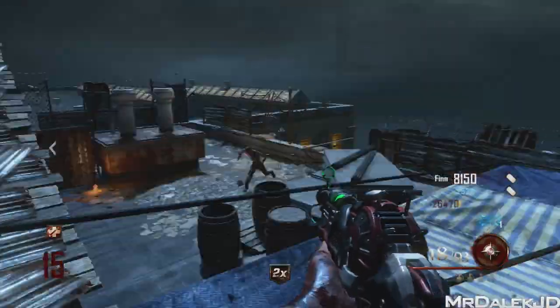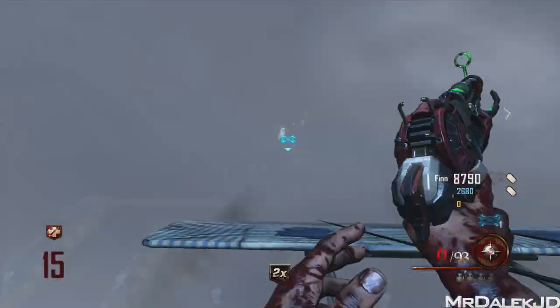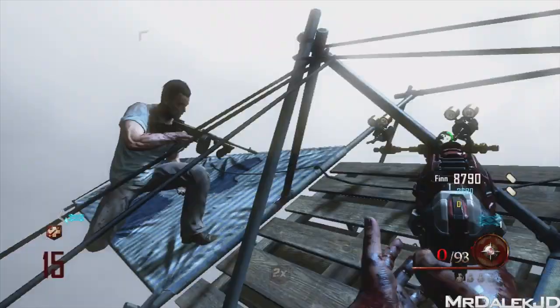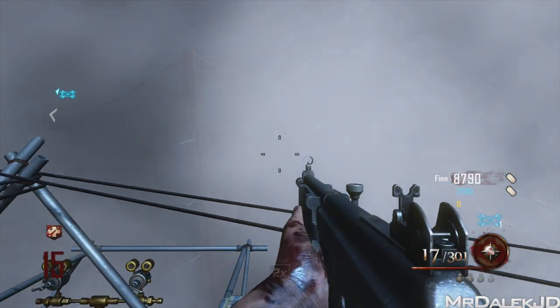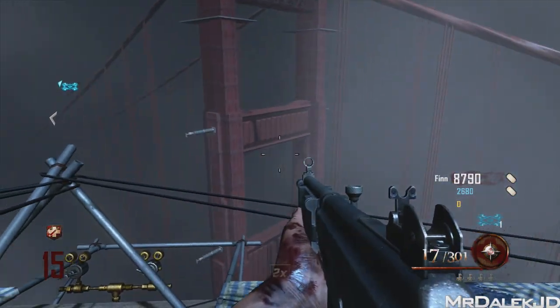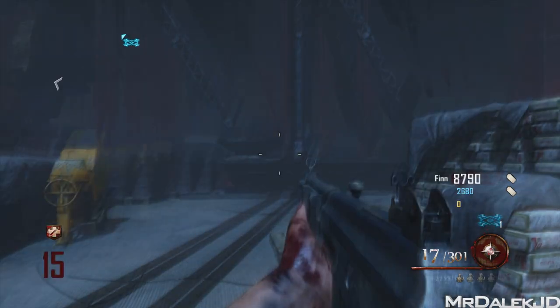The standout camo for me from the previous micro DLC was the zombie camo, Weaponized 115. It looked absolutely incredible — it was the Pack-A-Punch camo from Origins, but instead of the blue colour it had this incredible green colour, which made the whole gun stand out almost in a 3D sort of effect, which was amazing.